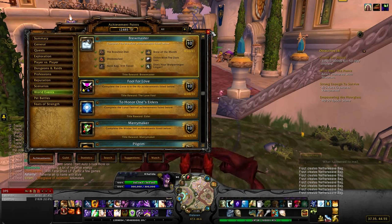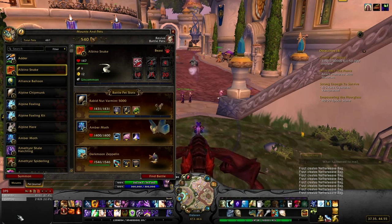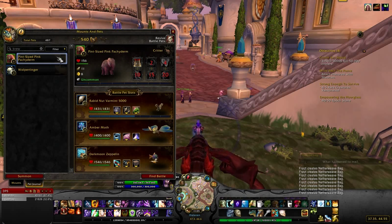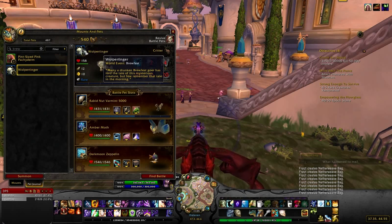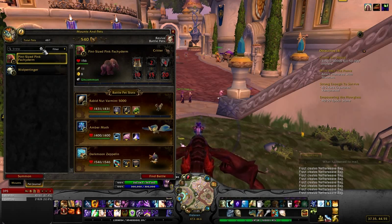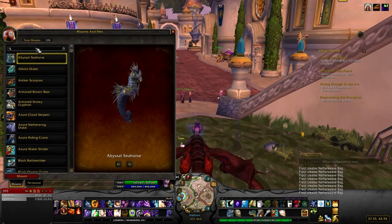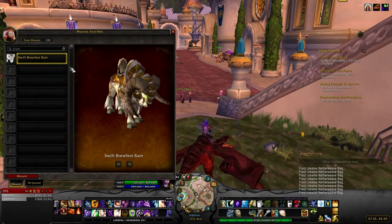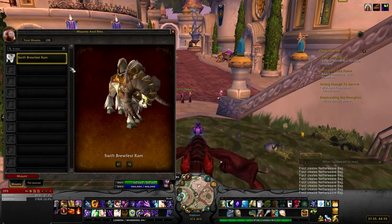Doing this nets you the Brewmaster title. In terms of pets, you can get the Pint-sized Pink Pachyderm, which costs 100 tokens. The Wolpertinger you get from a quest — he's super cute. I have the Swift Brewfest Ram. There's also a Kodo that you can get, and Alliance and Horde can both get it. It's pretty rare to get either of them, which is why I only have one.